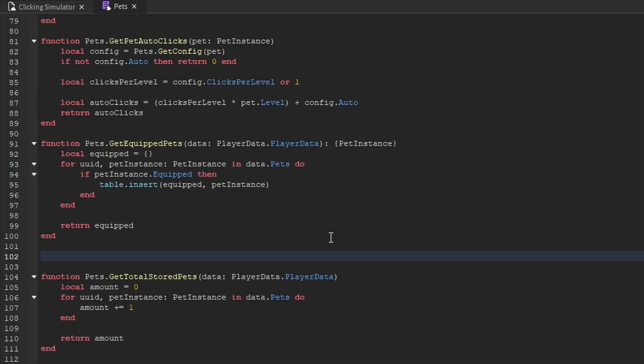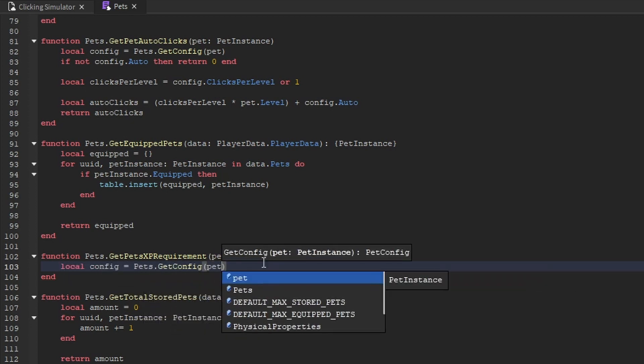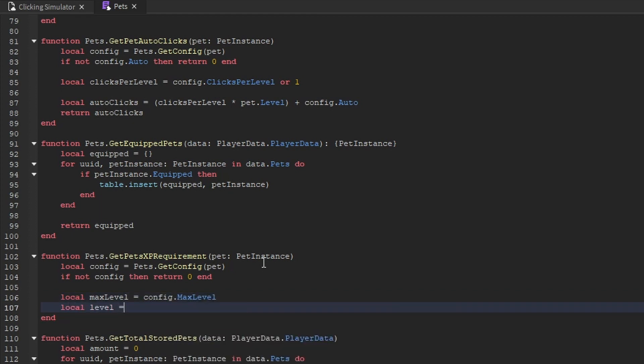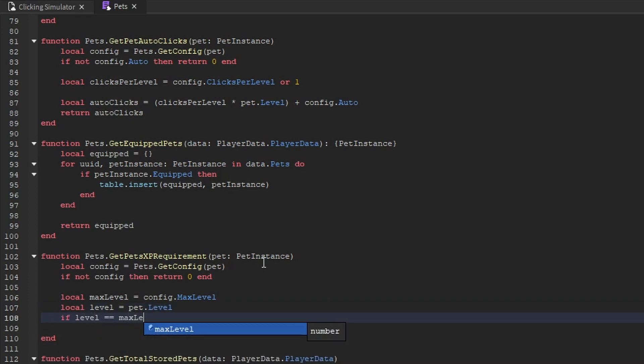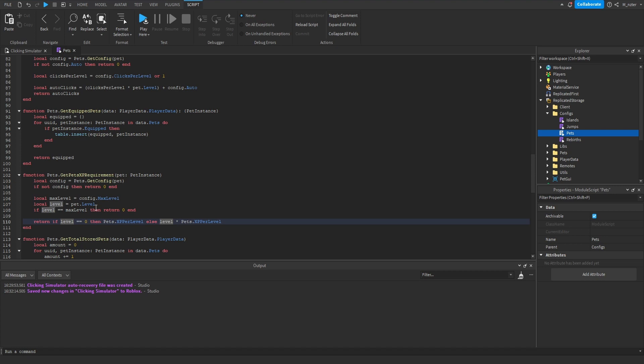We're going to create a function between get_equipped_pets and get_total_stored_pets called get_pets_xp_requirement, accepting a pet instance. Inside, we create a config variable equal to pets.get_config passing in the pet — if no config is found, return zero. We create a max_level variable from config.max_level and a level variable from pet.level. If the pet's level equals max_level, return zero. Otherwise, if level equals zero return pets.xp_per_level, else return level times pets.xp_per_level, since zero times xp_per_level would just be zero.